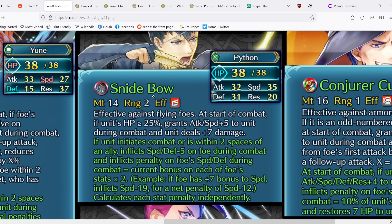Next we have Python, who has a new weapon — Snide Bow. Effective against flying foes; at the start of combat if unit's HP is ≥25%, grants Attack, Speed+5 during combat and deals +7 damage. The base effect is alright, though attack and speed only with true damage is not even a full spectrum. The refined effect: if unit initiates combat or is within two spaces of an ally, inflicts Speed, Defense-5 on foe during combat, and inflicts a penalty on foe's Speed and Defense equal to the current bonus on each of those stats times 2, calculated independently.